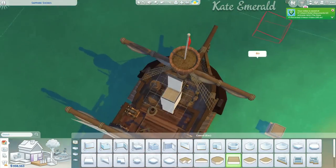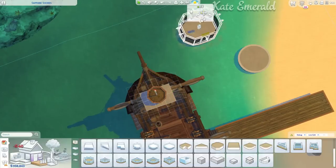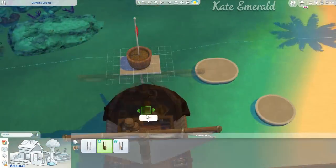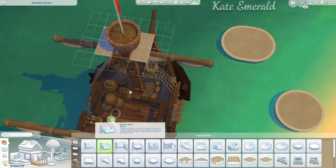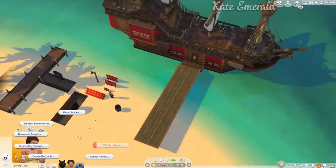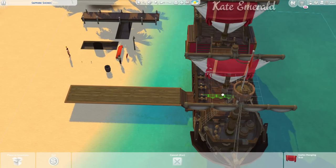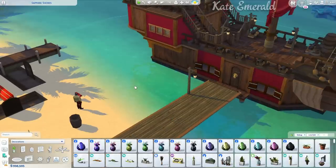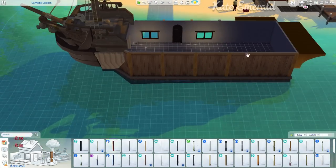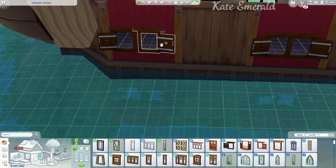The mast is also part of the Get Famous debug, but I wanted to customize it as much as possible, so I placed a flag on top and turned it into a functional lookout. I added a floor piece up there so Sims can use that area, plus a ladder. The object at the top is from High School Years — I changed it later because the Sim was standing inside it — but it's functional and I placed a telescope up there. It looks really cool.